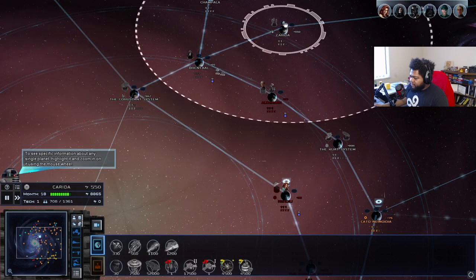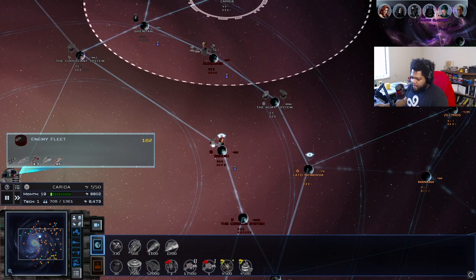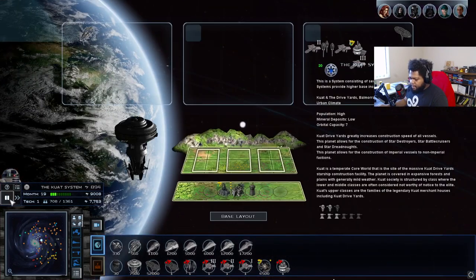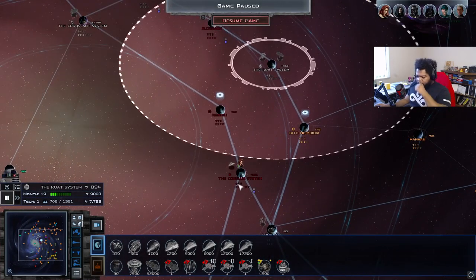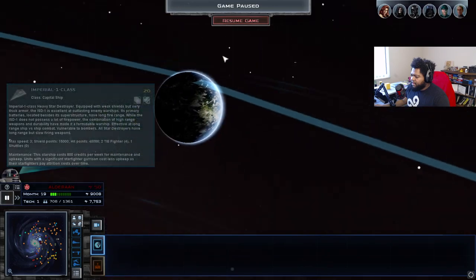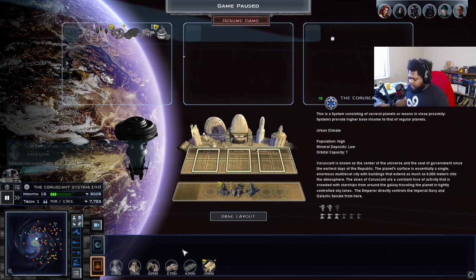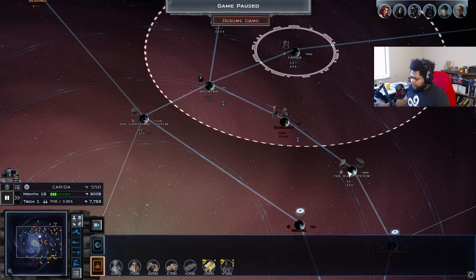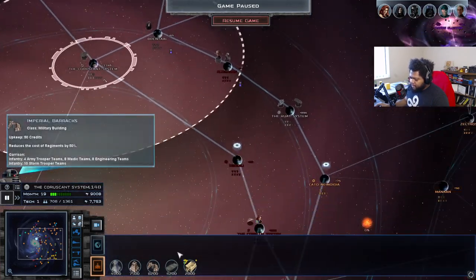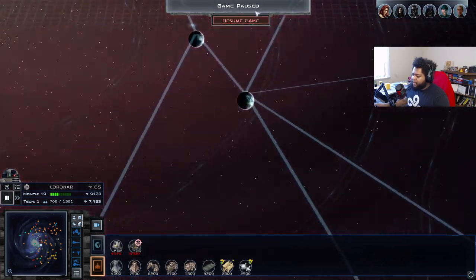We're going to start moving our forces over here for our land invasion of Alderaan — it's looking like a pretty heavily fortified planet. We cut them down a little bit. Some of the forces have divided up and moved on which is great — this gives us the opportunity to attack this planet. On paper we should be able to take it with this number of regiments, though we might take a few losses. I just realized we don't have a single light factory anywhere, so let's move to Lorinar — we're probably going to lose this planet, that's okay, let's sell all the stuff here.